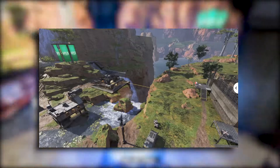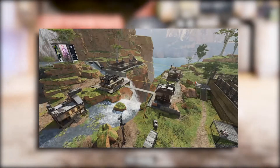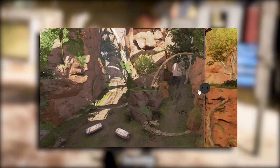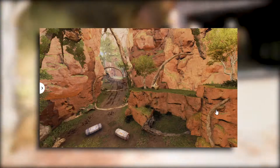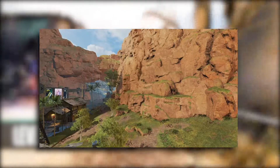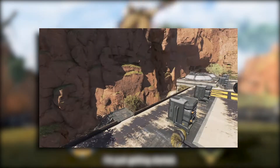One of the biggest complaints about King's Canyon is the inability to have isolated fights. There are so many ways to get from one part of the map to the other, allowing teams to third, fourth, and fifth party easily. A lot of the other changes to the map are changing which areas are connected, changing up some of the choke points, the cave systems, and I'm really excited to see where this goes.